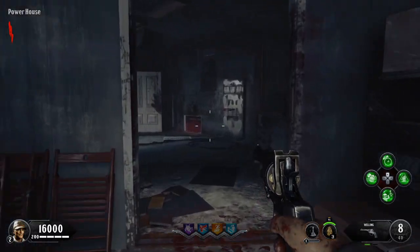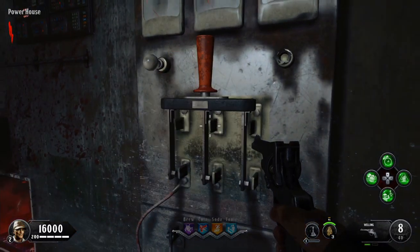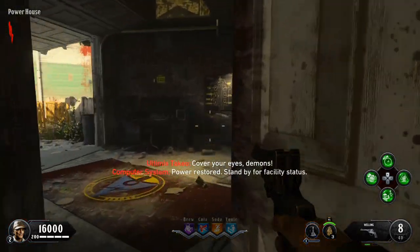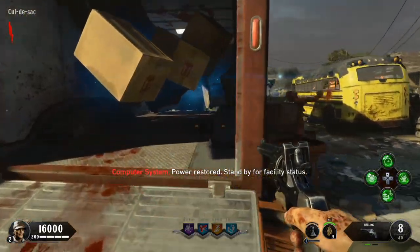The first thing you want to do is head down the cul-de-sac area until you hit the powerhouse and go ahead and turn on the power. Once you turn on the power, head downstairs into the bunker and hit the generator room.